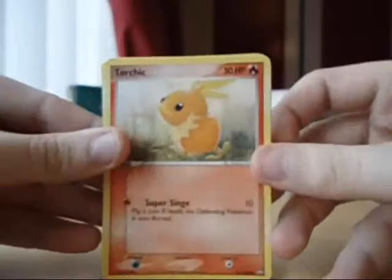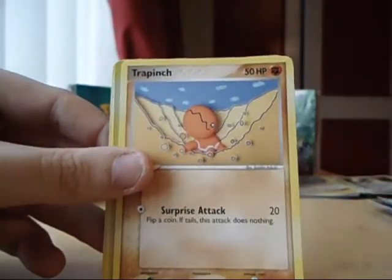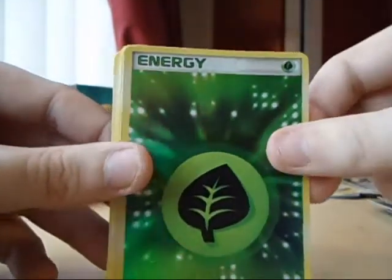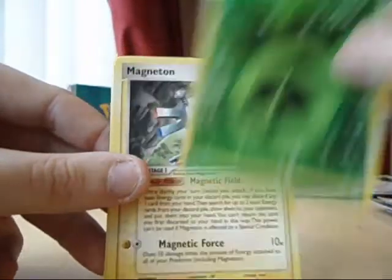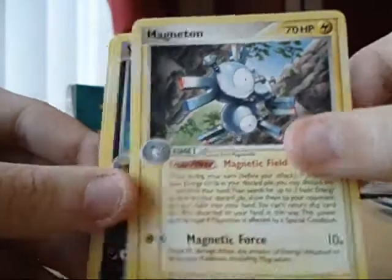Alright, we've got a Torchic, Spheal, Swablow, Tripinch, Lil'Ape, a Grass Energy Reverse Rare — quality. The Magneton looks awesome artwork, check it out. Charpedo and a Vibrava.